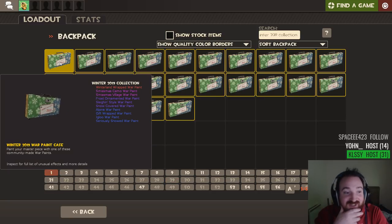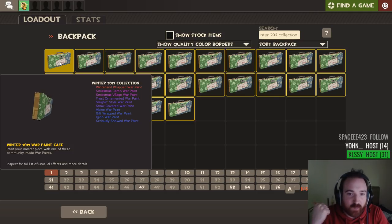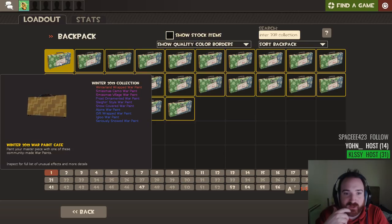How many different paints have you got in this one? 10. Winterland Wrapped Warpaint. Don't think about unusuals — we want a Winterland Wrapped, Factory New, Strange and Unusual. And that will be only the second ever of that type in history. There's only ever been one Factory New, Elite Grade, Strange, Unusual skin or warpaint ever done.